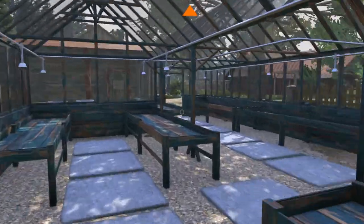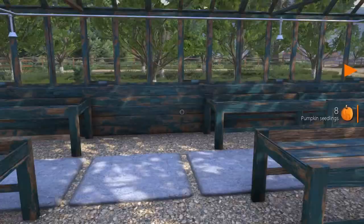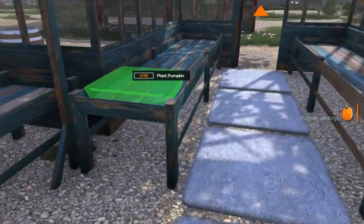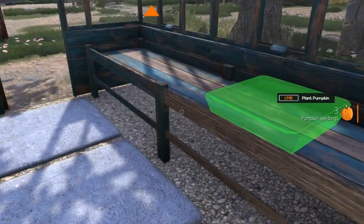You can get seeds by doing some of the daily social quests, namely finding the sheep. Let's go ahead and see about planting — tomato, pumpkin, paprika, melon, cucumber, chili. We'll plant some pumpkin, just click, click, click, click, click.